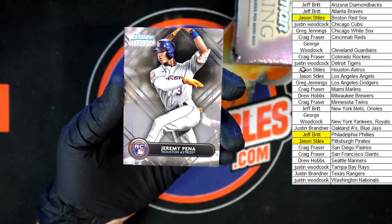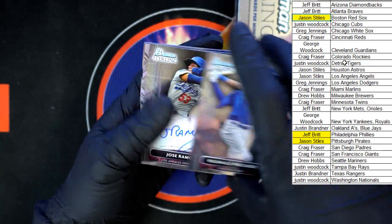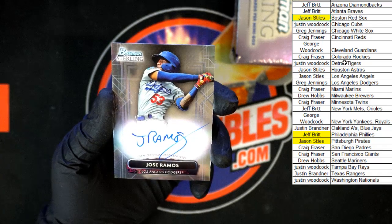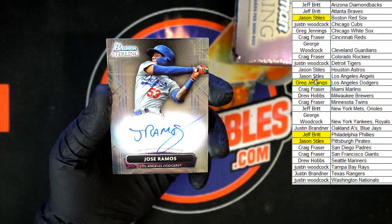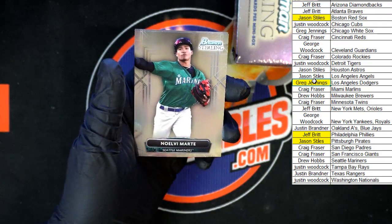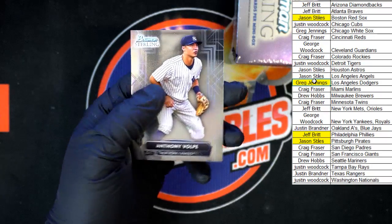Jeremy Pena for the Astros. Reginald Preciato for the Cubs going to Justin W, and Jose Ramos for the Dodgers — that's a nice shot right there, going to the Dodgers, Greg J. Behind that, Brendan Marsh for the Angels.